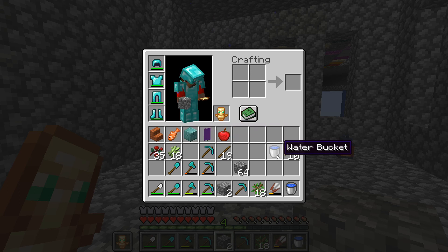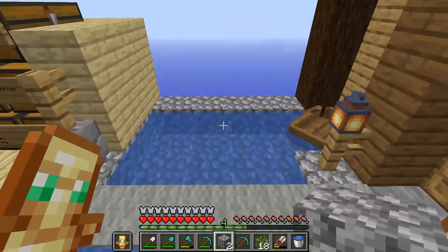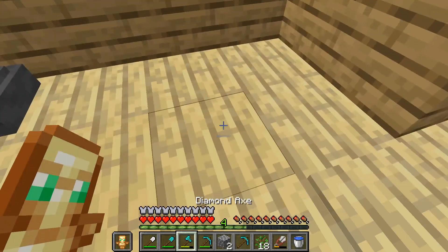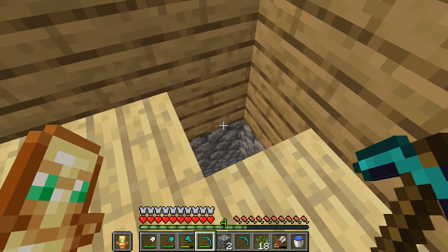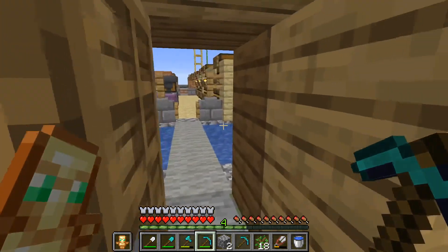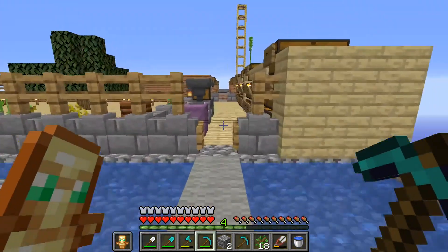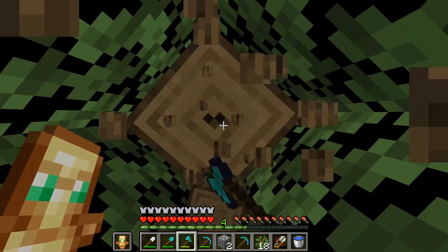We can throw him in the pond but I guess he's dead - he's not going to swim or anything. We've got to figure out a better way to go in and out. What if we put something right here for going down? We're out by one. Let me give that some thought, then we'll come back and build the portal, and then I guess we'll head off to the nether.